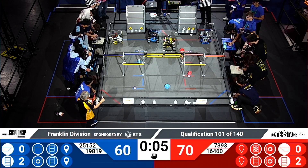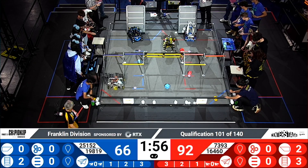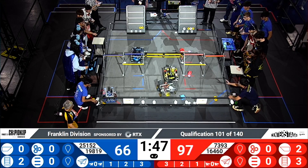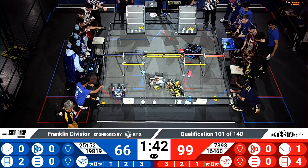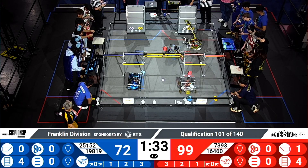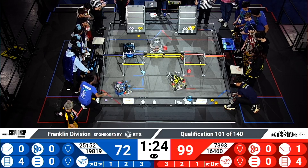Drivers, pick up your controllers. Three, two, one. And the driver control period of match number 101 has started. It looks like Astro Bruins are using their innovative arm to adjust the position of those two yellow pixels to be better for a yellow mosaic later on. Meanwhile, it looks like RoboTown is trying to coordinate with their human player to set down pixels on the board for their robots to collect. Electron Volts scoring more pixels for the Red Alliance using their wonderful Lazy Susan arm. Gearheads scoring two more yellow pixels for the Red Alliance, completing a yellow mosaic.